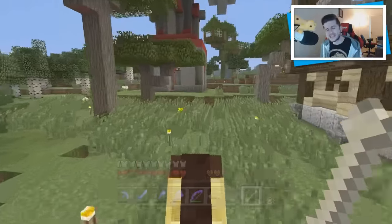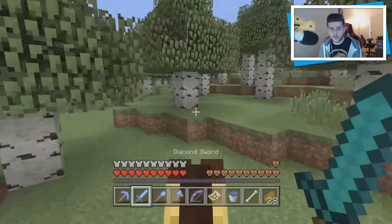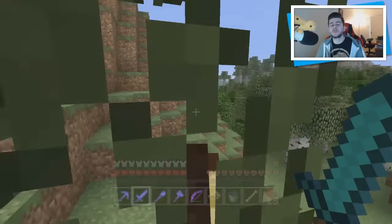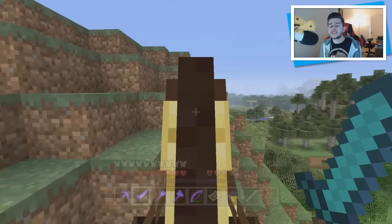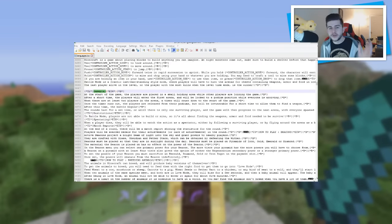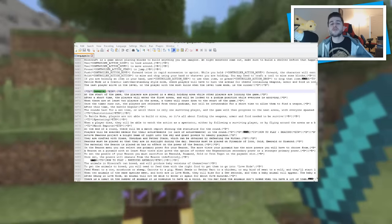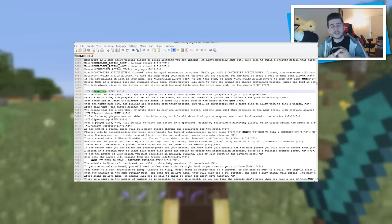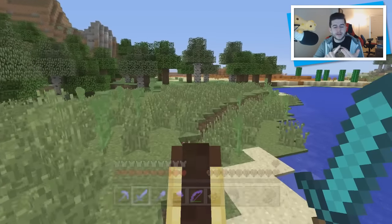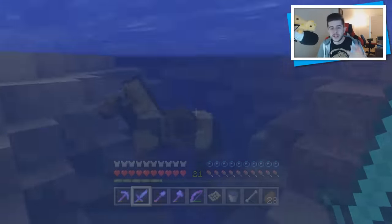Now let's get into the exciting things — a new game mode called Battle Mode, exclusive to Minecraft Console Edition. It works very similar to Hunger Games. The modders provided an image from the coding of Minecraft Console Edition which explains in detail how the game works. It features arenas which I'm expecting to be introduced as DLC, very similar to the way mashup packs, texture packs, and skin packs are introduced.